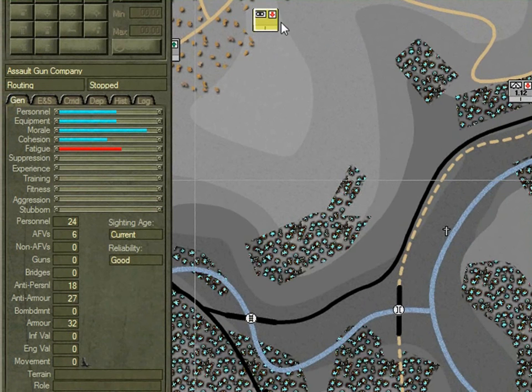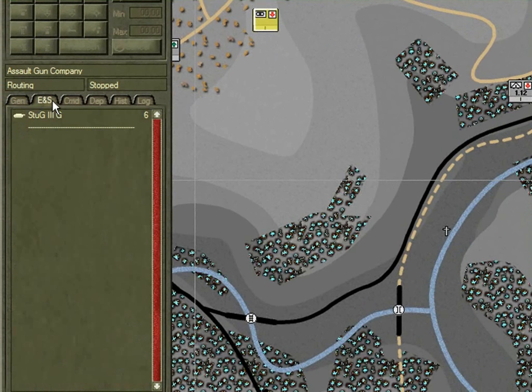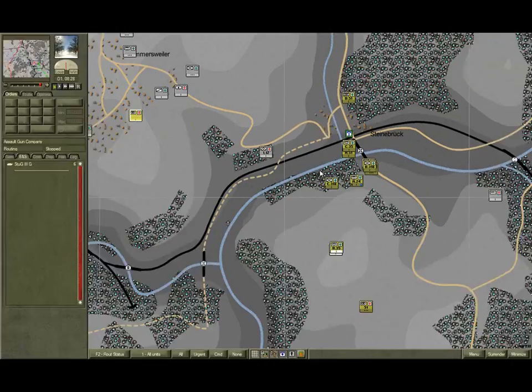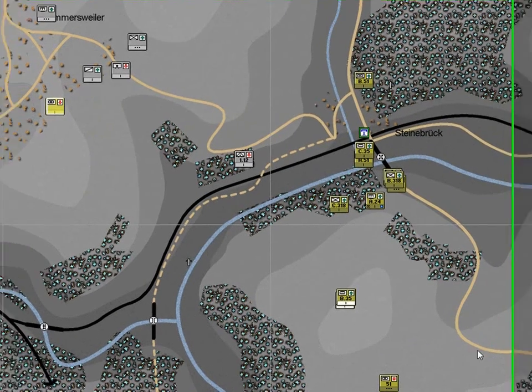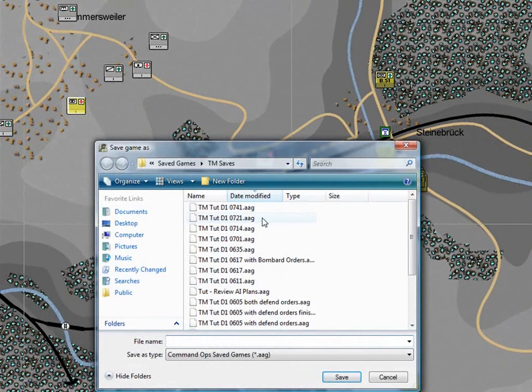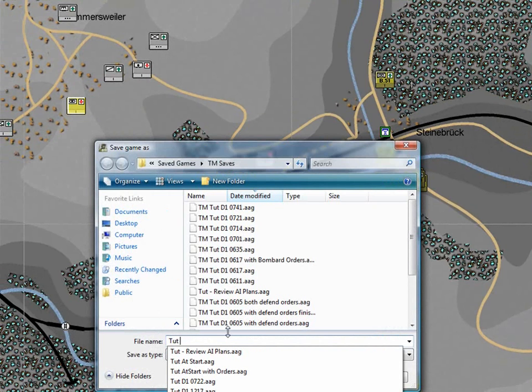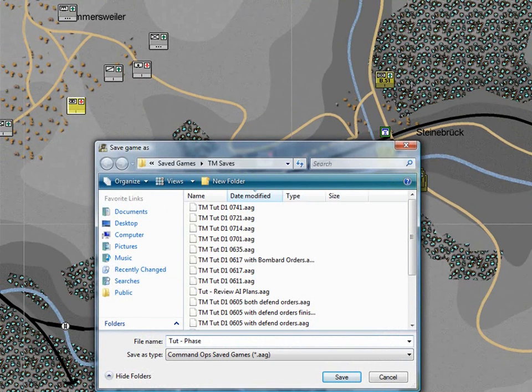If we select the Stug company now and have a look at its equipment, we can see that our estimate is it only has six Stugs left. So it's been badly mauled and will be out of action for some time - which will be excellent, but it is also an imperative why we need to order the attack now so we can take advantage of that. Now it's time to save the game. We'll save this as TUT Phase 1 Achieved.